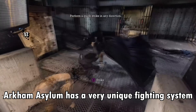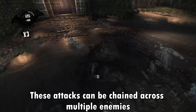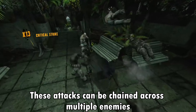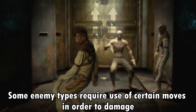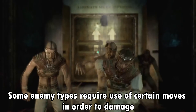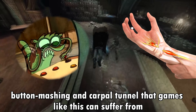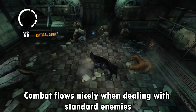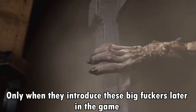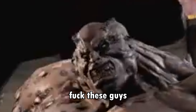Arkham Asylum has a very unique fighting system centered around building up combos through attacking and countering. These attacks can be chained across multiple enemies, with extra upgrade points awarded for varying attacks. Some enemy types require use of certain moves in order to damage, so there's actual strategy in the combat, and it manages to avoid the button mashing and carpal tunnel that games like this can suffer from. Combat flows nicely when dealing with standard enemies, but only when they introduce these big fuckers later in the game does this flow get disrupted. These guys suck. Fuck these guys.